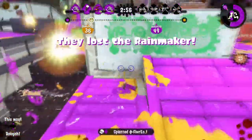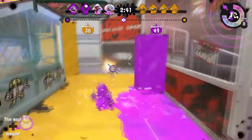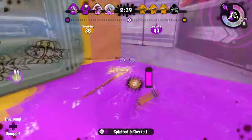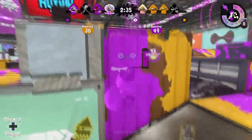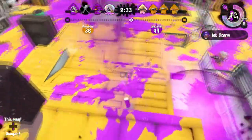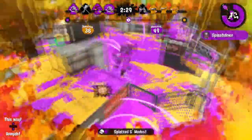For the clear dapple dualies, the best special would probably be the bubbles, but this would be very strong and it's the same kit as the Kenza Jr., making that weapon obsolete. In this case, I think either inkjet or ultra stamp would be the best, to further increase the dapple's ability to pressure and deal with longer ranged opponents.